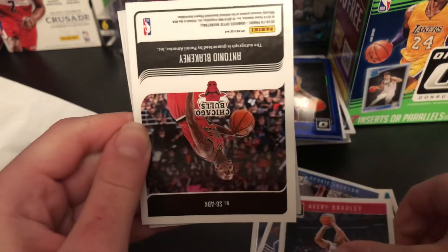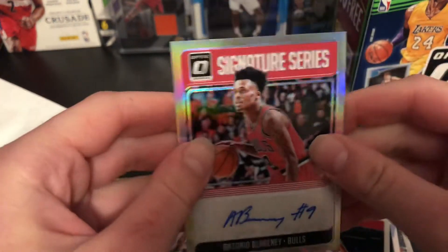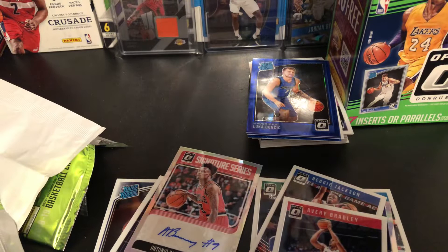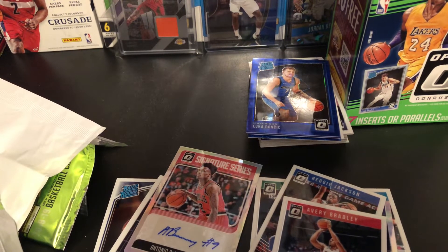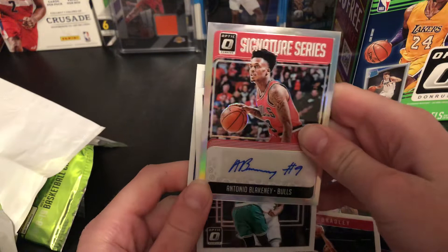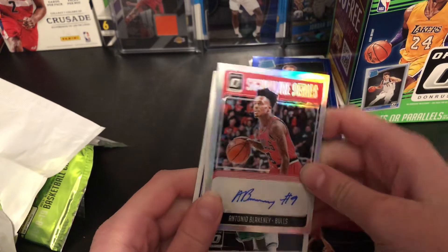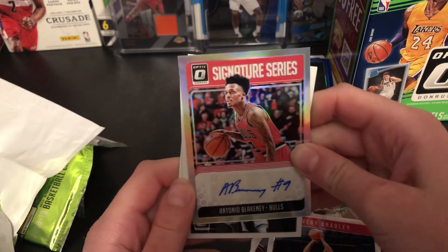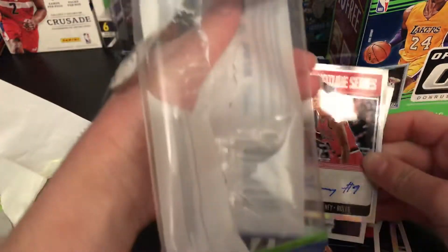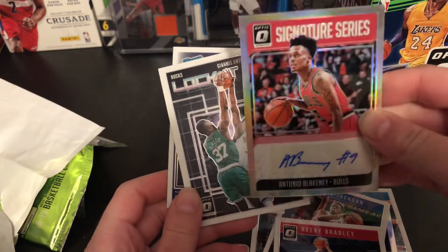We got Avery Bradley. No way — Antonio Blakeney auto! Are you serious? We got an auto from the hanger pack and now the blaster! Not a bad one either — I believe Blakeney is still on the Bulls. That is going straight into my PC. Funny thing — last year I opened two Optic blasters and got an auto from both. So we got an auto from a hanger pack — George Gervin auto, which I am open to trading — and Antonio Blakeney, which I'm going to hold on to.